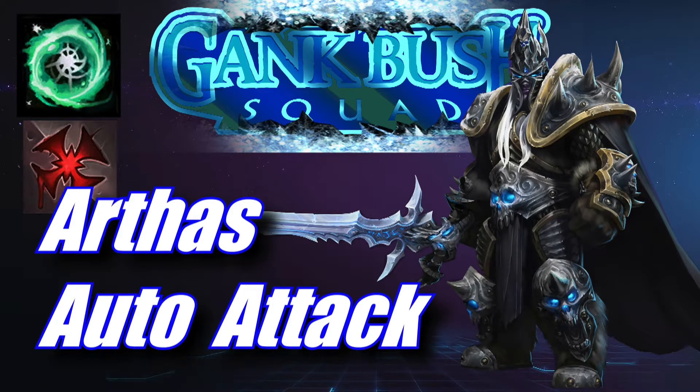I'd say versus an Artanis, versus a Stitches, versus a Twin Blades Varian, or even a Taunt Varian if you want. Garrosh tosses you into the enemy backline, so it's hard. But if you have a good ultimate like an Ancestral behind you, you can do it. Normally you want a burst defense with Icebound Fortitude at 7 if you're against a Garrosh or something like that.